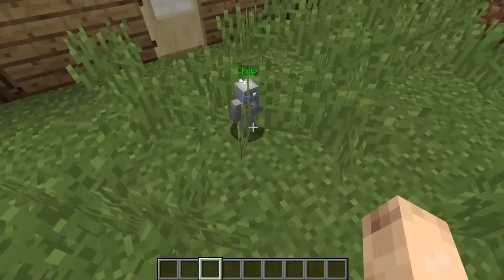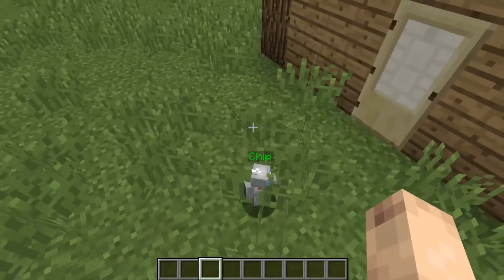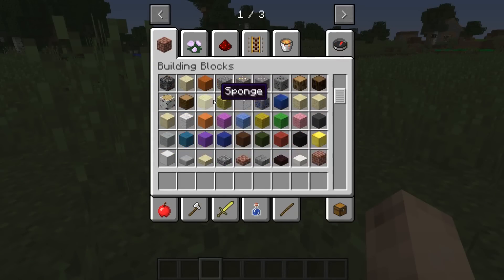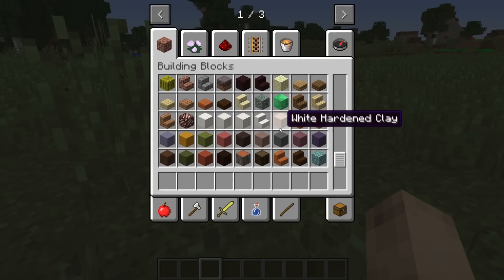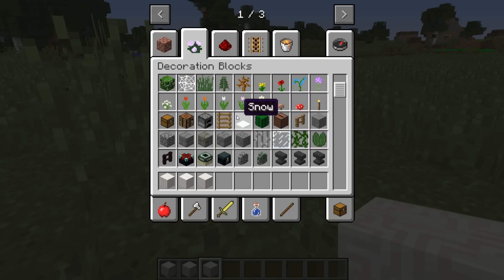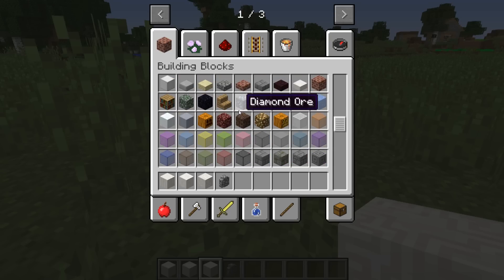We are going to build two portals today - one is the life portal and one is the death portal. The difference is pretty simple, you can see it by the name. I also got one more surprise: your boy Chip is here as well. He was out for a few videos but he is back now, so let's get going.